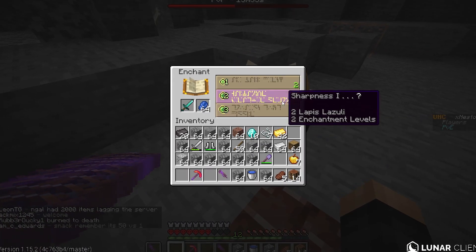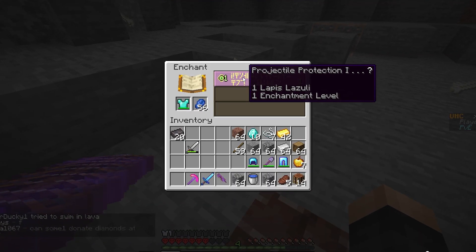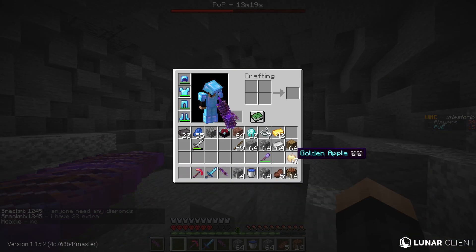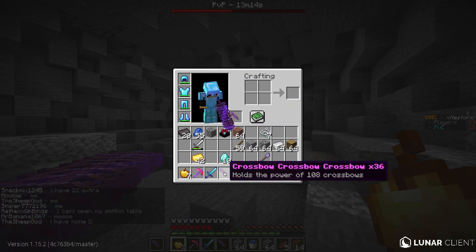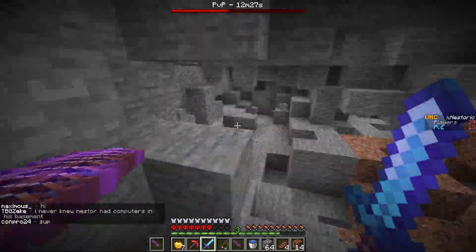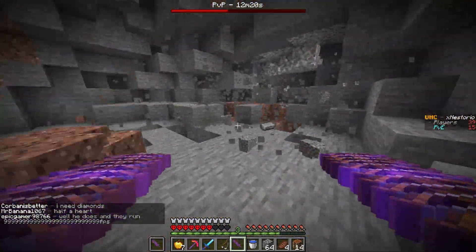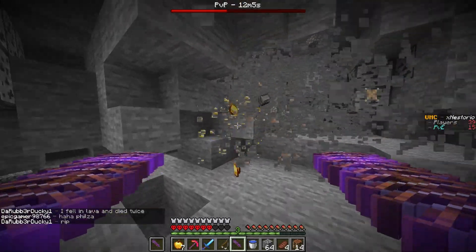Either way, we might as well enchant it right now and then get ready for the PvP portion of the video. Sharpness 2 — not bad, actually that's kind of fitting. Seven golden apples, 42 gold, 10 diamonds — we are set right now. All that's left now is just the PvP. Keep watching because this PvP portion is definitely about to be a mess with not only one but two crossbow X36s. The only bad thing is I don't have great enchants, but I should be fine if I have a lot of golden apples.